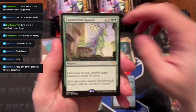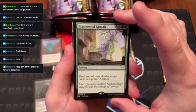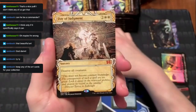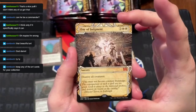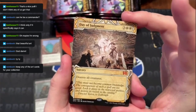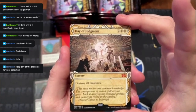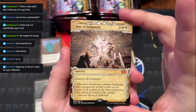Double rare! Exponential Growth, and then Day of Judgment — mythic! Destroy all creatures for four mana. Rambo actually plays this card in one of his decks, so maybe you can change out the art on it. That's pretty cool. And then a foil Elemental Summoning.